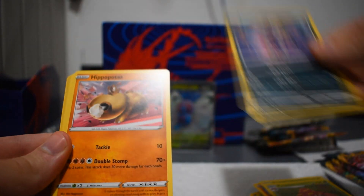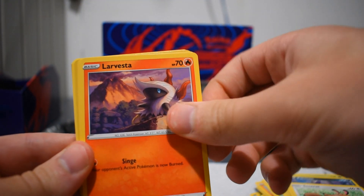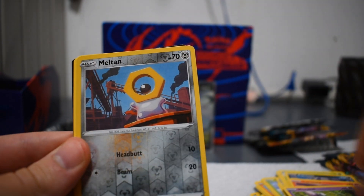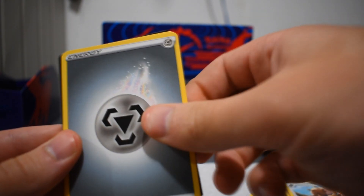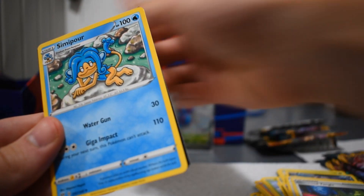Four packs left. See if we can get anything else. If I could get one more V or one more good card, that would be really nice. Proline, Hippopotas, Centiskorch, Larvesta, Morpeko, Meltan Reverse Hollow — not too bad. And a Greedent — pretty terrible, I already have it. Energy, Glimwood Tangle, Lairon — I know I at least don't have it — and Simipour, I don't believe I have that either. Pretty bad pack, but at least we'll get some more things in the Master Set.